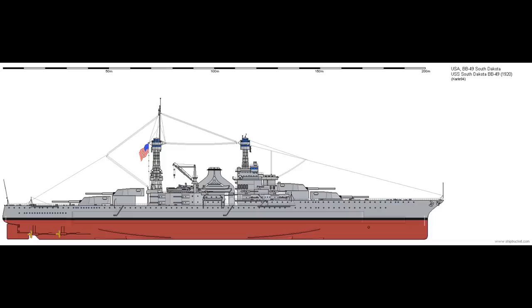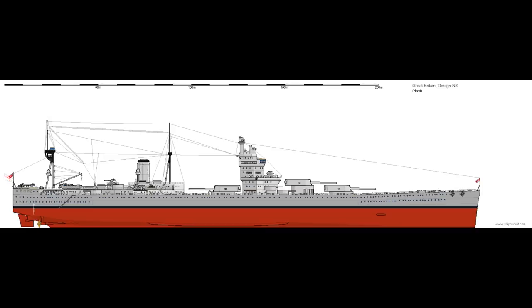The 1920s South Dakota design makes for a much more interesting comparison. The N3 and the South Dakota were of a similar speed. The N3 has bigger guns and far better protection, but the American ship has significantly more guns — 12 versus 9 — and the long-barrel 16-inch guns have considerable firepower for a gun of that calibre. A fight between the two would largely revolve around whether the greater number of American shells could find something like the fire control system or the bridge of the N3 to stop it firing accurately, or if the numerically lesser but individually more powerful British shells could punch through to something important in the South Dakota, such as a magazine or the engines.